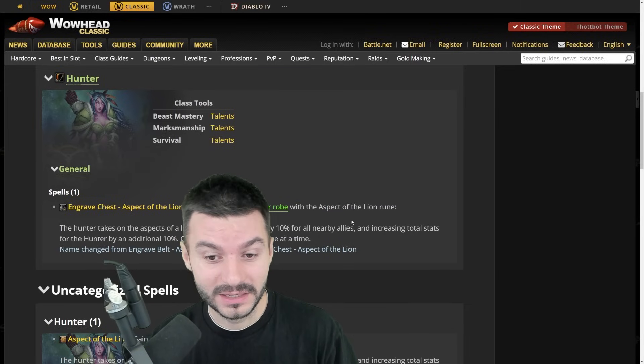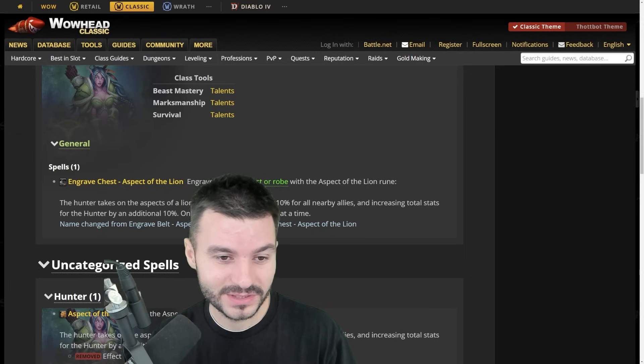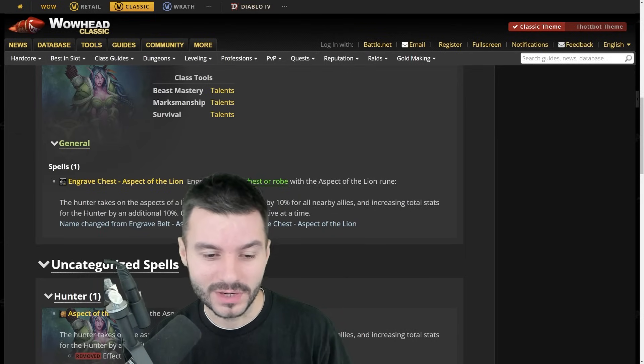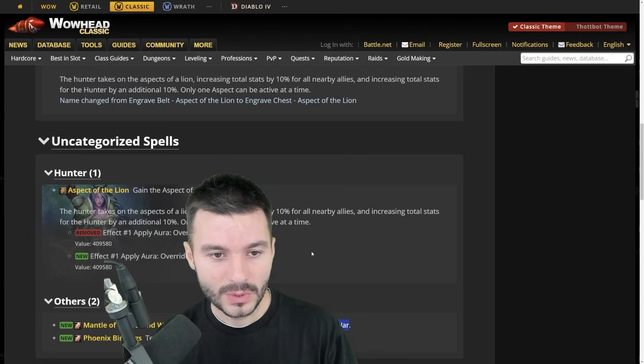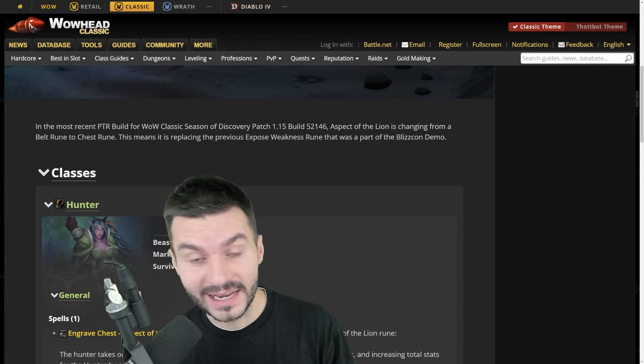I wonder if Aspect of the Lion stacks with Kings — normally it should. This is going to be a must-take because it's not just about you anymore. It's great for group PvP, great for everything. So Aspect of the Lion is the new Chest Rune, and with that we can move on to the Talent builds.